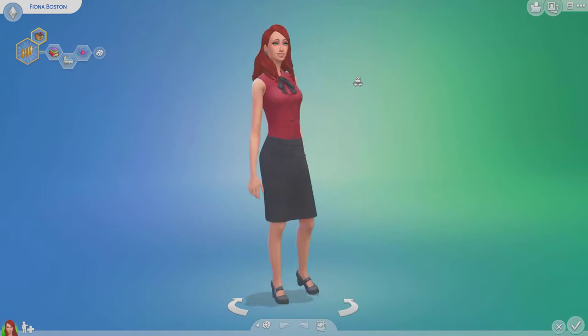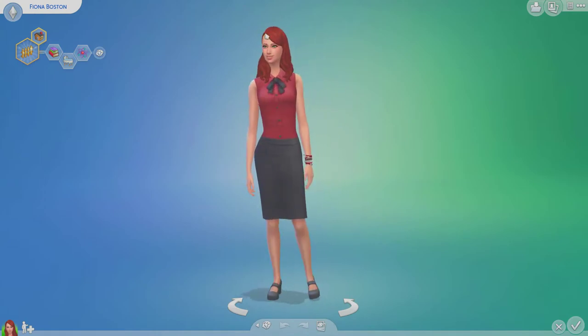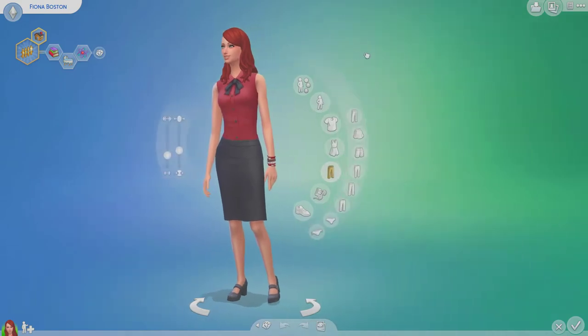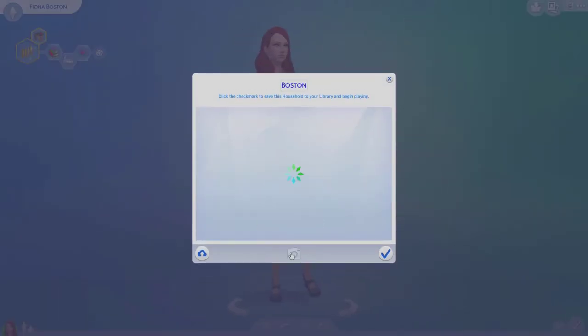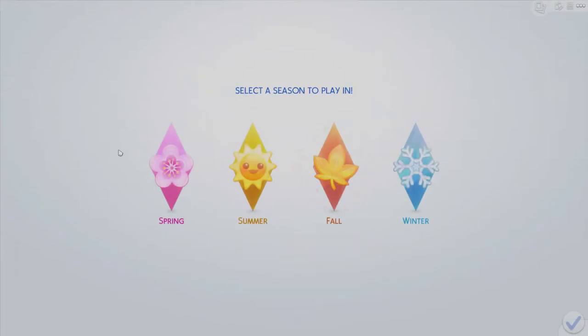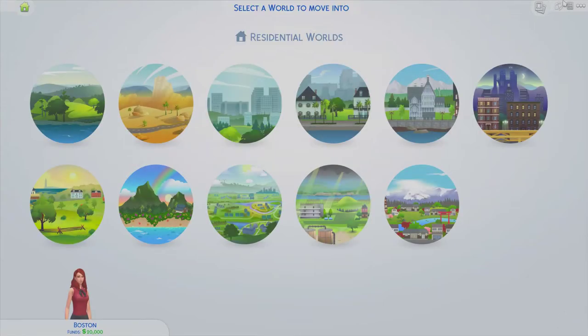Let's dive in — let's get a cute portrait for Fiano Boston, because that will be what we see on the world edit map. I actually hate the loading screen, but since I have a top-notch computer I don't care. We choose spring because we will have three more seasons, and I changed the season length to 14 days so we have plenty of time.